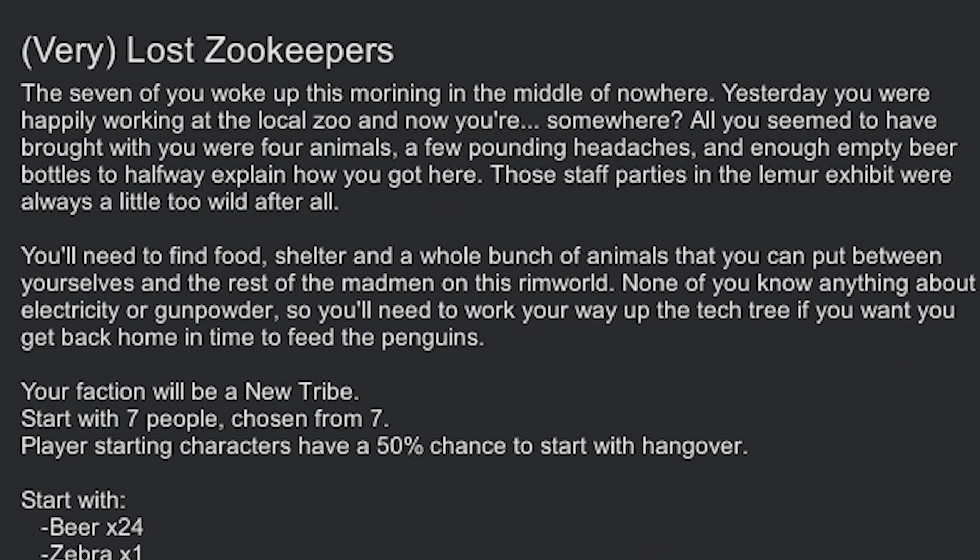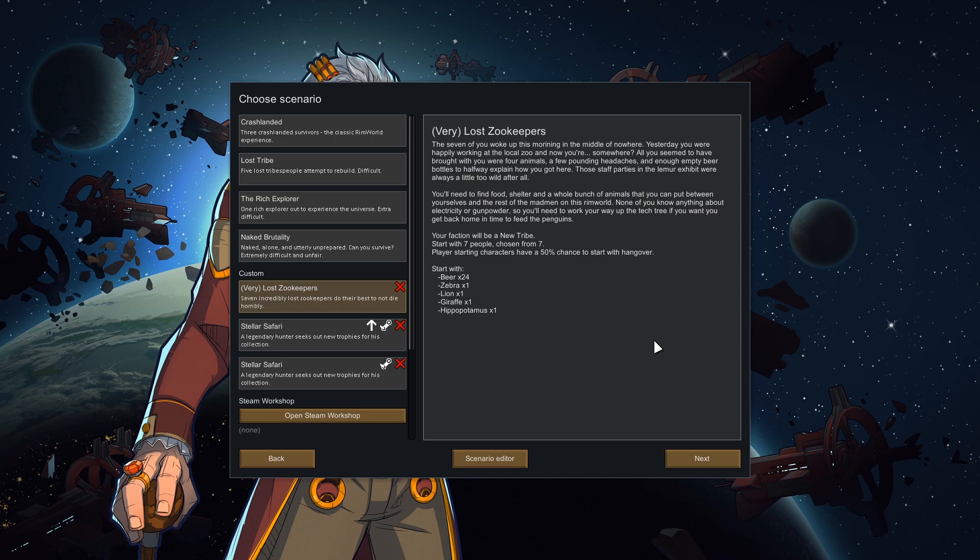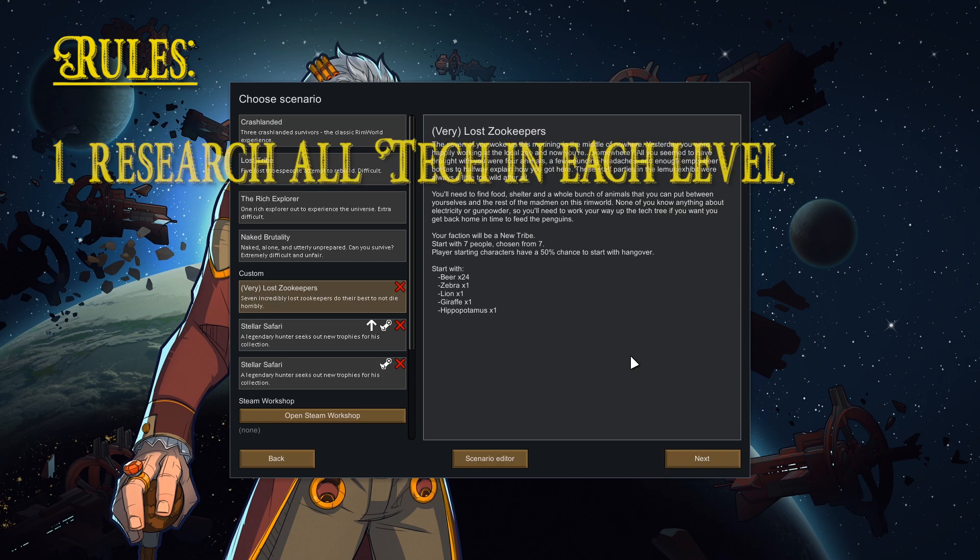We'll read the flavor text when we land on the planet, but suffice to say they had quite the office party and find themselves on this Rimworld. That brings us to the goals and rules of this scenario. We're going to have to research everything from scratch. With seven people it's quite easy to work your way up, and we need to research everything of a set tier before we're allowed to research anything of the next tier — meaning to get out of the Neolithic phase, we have to research every single Neolithic technology so our tech level goes up to Medieval, same for Medieval up to Industrial, and so on.